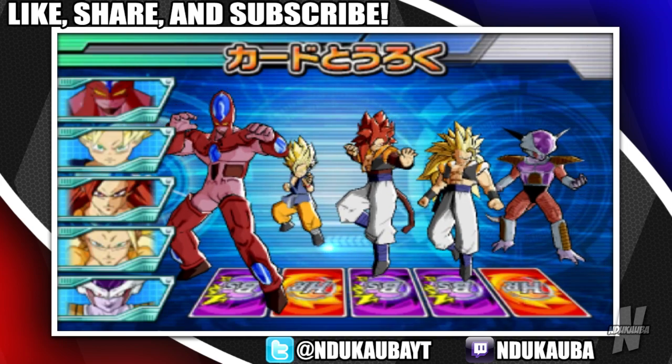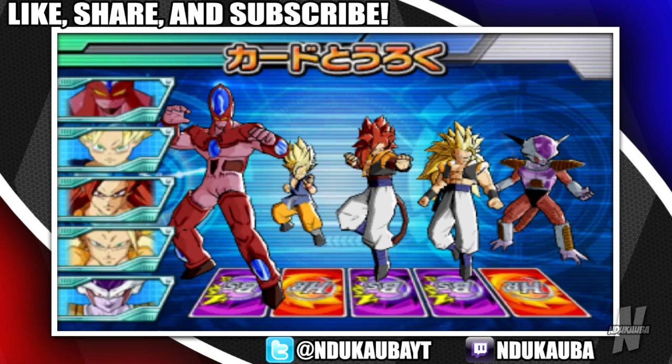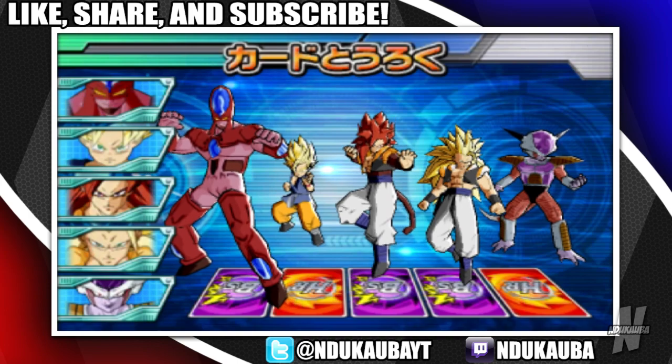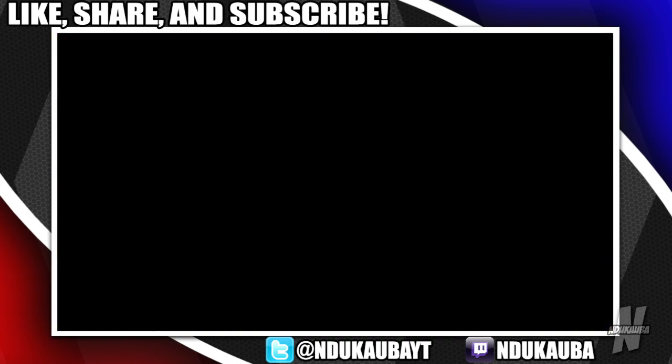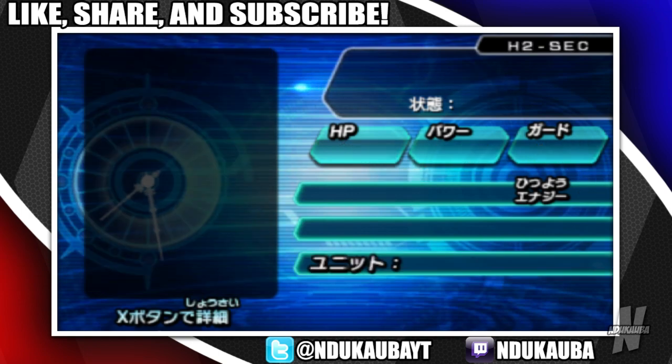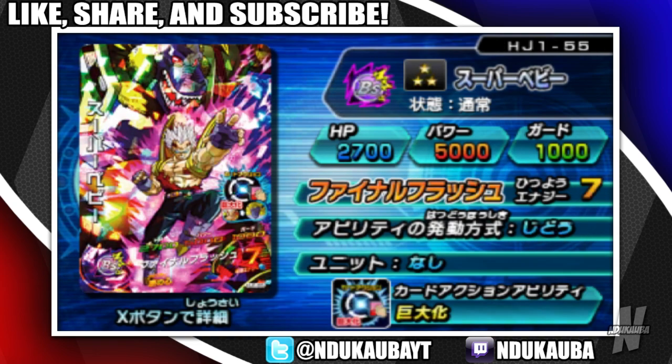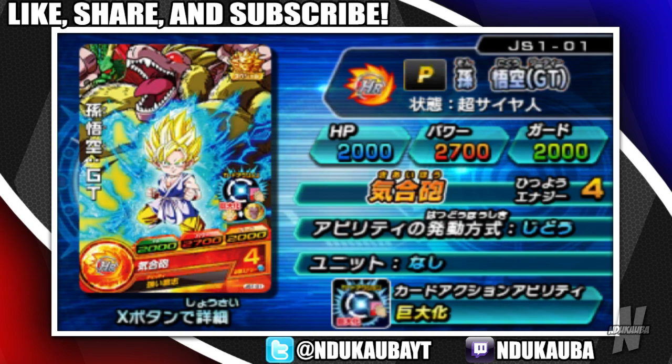This team isn't half bad, but there's one person who's got to go. I'm going to swap him out right now. First I need to find the card I was going to replace him with — right here, perfect. I actually did a side mission last night and I managed to get the Baby Vegeta card. He has the ability to go Golden Great Ape and I've seen how much damage he deals — it's nice. I'm going to take out this Goku and completely replace him with Baby.